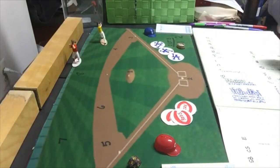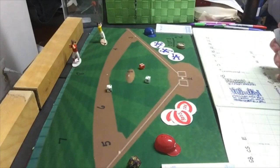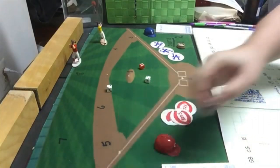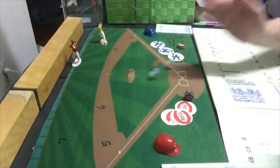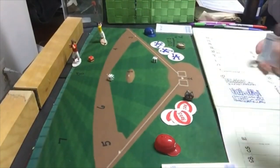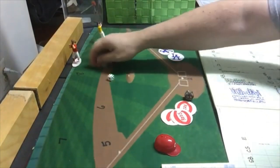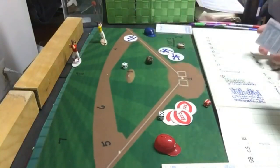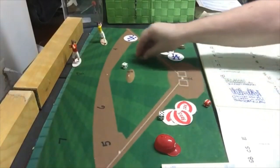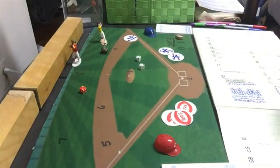In the bottom of the eighth, Dusty Baker grounds out to third — Bobby Adams at third records the out. Rick Monday strikes out. Ron Cey gets a single, and Lee Lacy pops out with one man on and two down. The Dodgers scored no runs in the eighth, but they already have four, and the Reds have none.